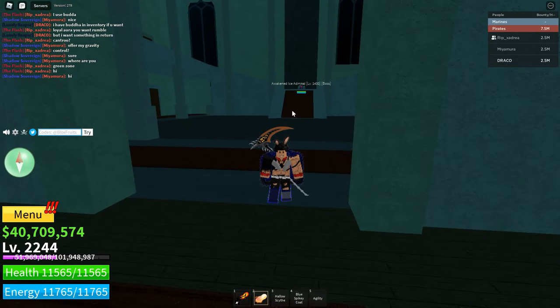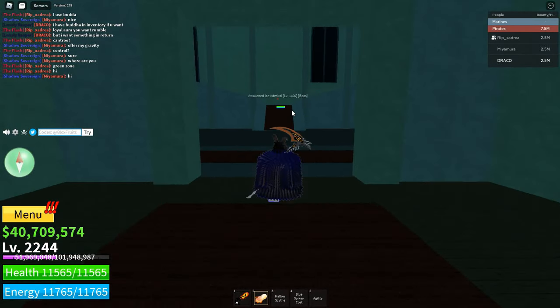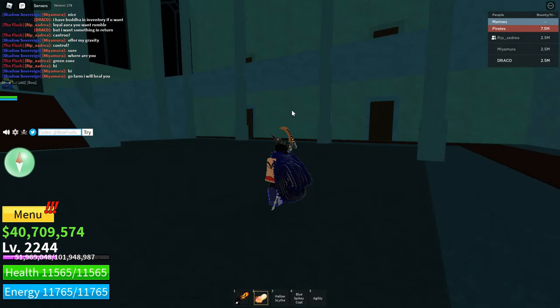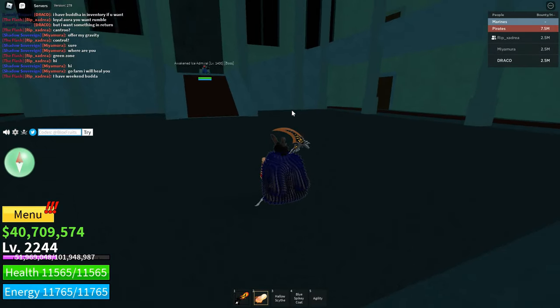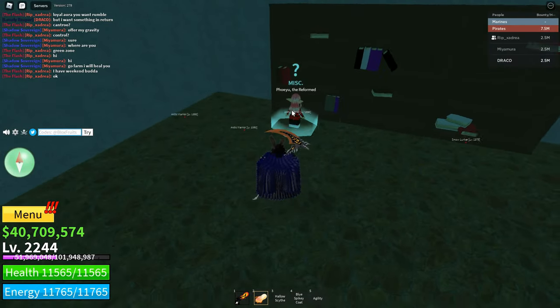The ice admiral is the one who can give you guys the library key if you want it. You have to kill him to get it. But I could just go in there and get the thing right now, so let's go in here and talk to this guy.